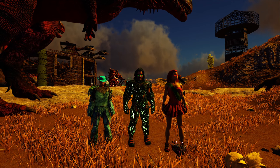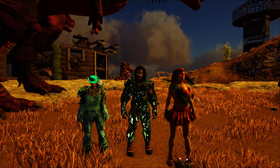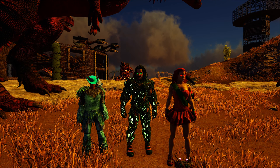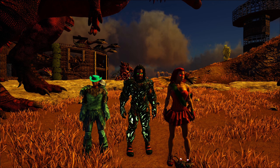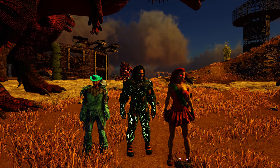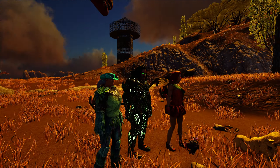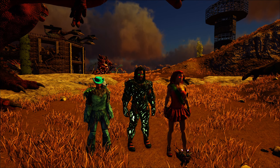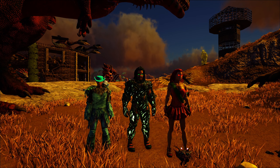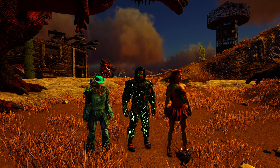Dann würde ich sagen, stellen wir uns mal zu dem Mini. Das sieht ganz cool aus. Man hat gerade nur die Augen leuchten sehen. Die ganze Base-Anlage vom Stamm Freya – was ja Chris und Freya zusammengebaut haben – finde ich irre cool. Ist richtig was Tolles geworden. Lohnt sich auf jeden Fall mal vorbeizuschauen und sich das mal anzugucken.